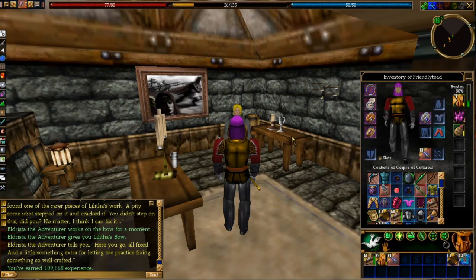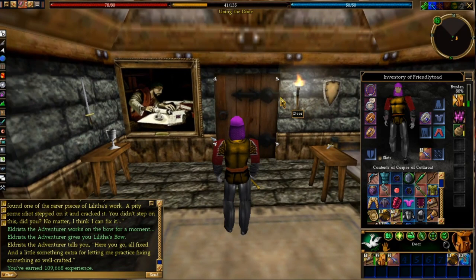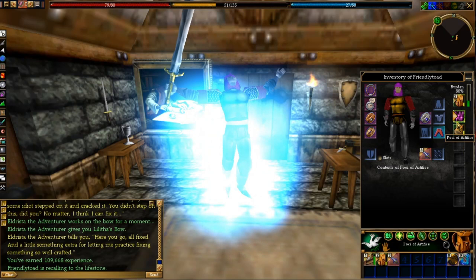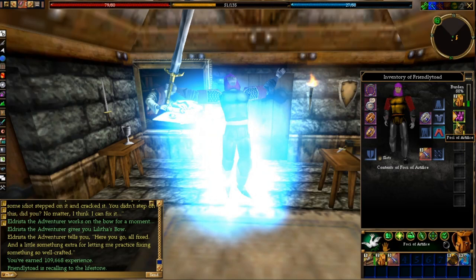109 experience. I think — can we give this bow to somebody else to get more experience? I'll have to look it up. Now let's head back to Arwek, sell some of this stuff, and hopefully buy the life magic foci so I can — even if I don't have life magic — use the level 1 Stam to Mana and Revitalize, which will help us start buffing with our item spells. See you guys in the next video.